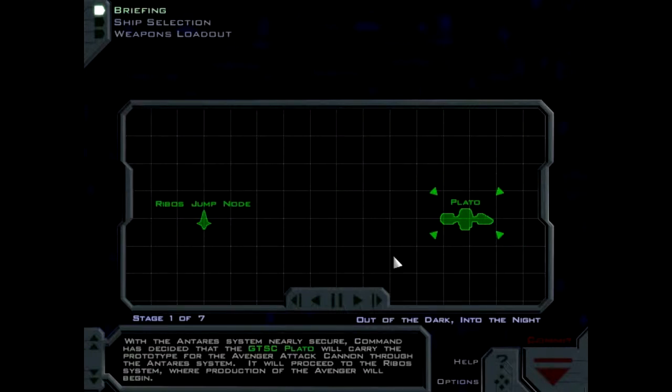With the Antares system nearly secure, command has decided that the GTSC PLATO will carry the prototype for the Avenger attack cannon through the Antares system. It will proceed to the Ribo system where production of the Avenger will begin.